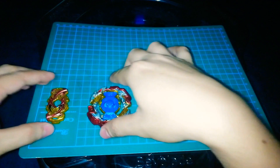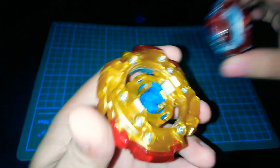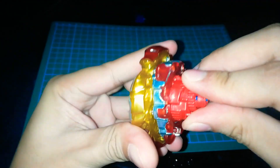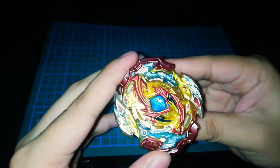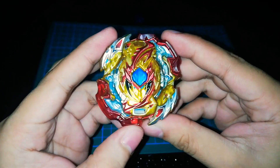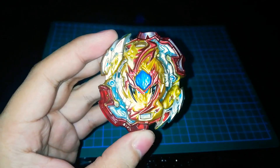Sorry guys. Let me start with the gadget chip and the layer — click them together like this to lock. Then add the disc, and finally the driver. I think it's on left spin right now, since the lock is on this side. Let me grab my launcher so I can do a test spin.